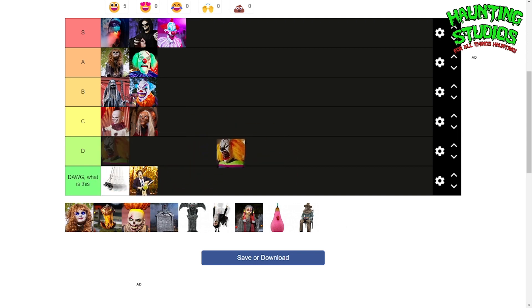Next up we got Poor George. I like this guy, I'll put him in A tier because his scream is actually really unique for a clown laugh. He's really cool, and from the videos I've seen he looks really big in person, so this looks like one of those that you're gonna have to see in person.